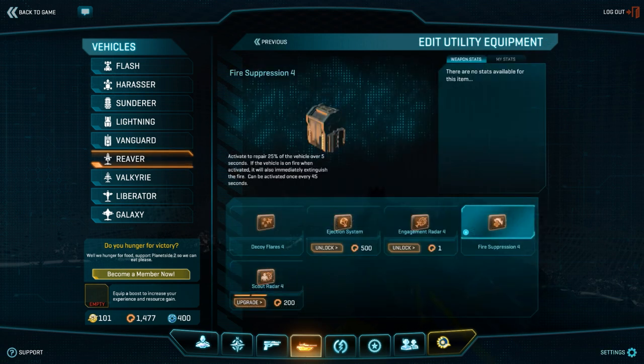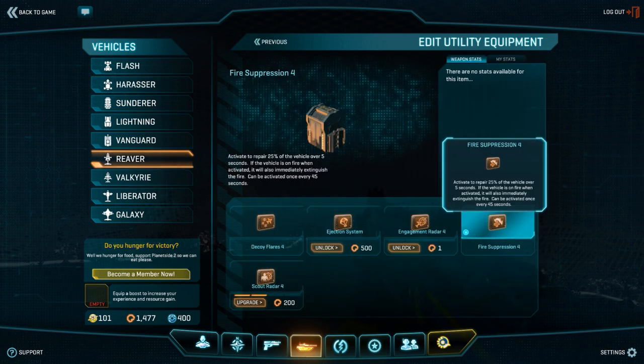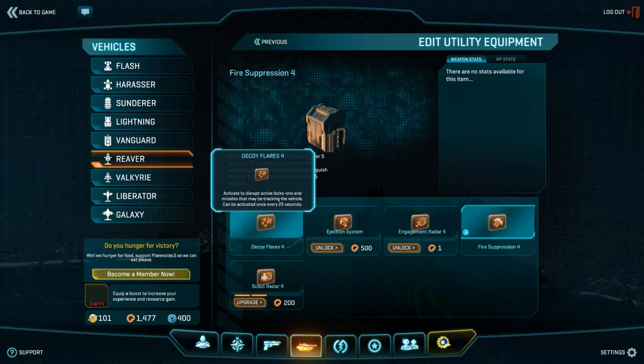Let's start out with the utility slot. For general play, we do recommend that you run the fire suppression cert. However, we realize that it does take time to cert it out completely, and we only believe that it's worth running if you have it completely certed. In the meantime, go ahead and put one point into decoy flares and use that until you're all finished.